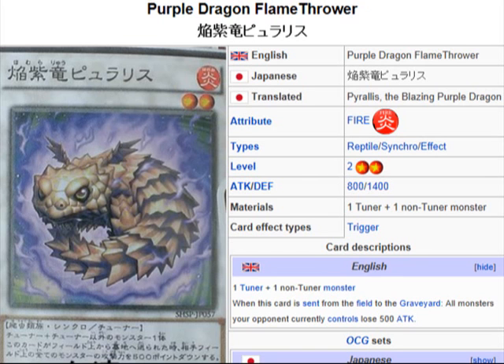What we're looking at here is Purple Dragon Flamethrower, and it's a Fire Reptile Synchro Effect Monster, Level 2, Attack 800, Defense 1400. Description: 1 Tuner Monster plus 1 Non-Tuner Monster. When this card is sent from the field to the graveyard, all monsters your opponent currently controls lose 500 attack.